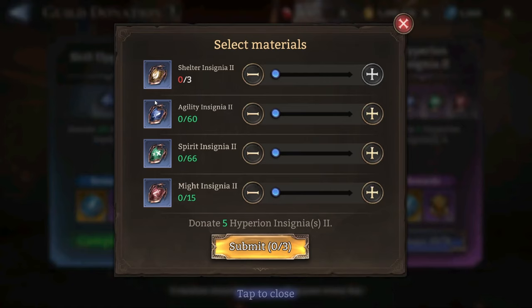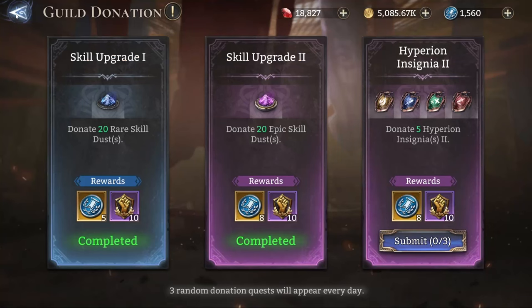So what does that mean? It means you can donate a total of 15 insignias of your choice. As you can see, I have zero brown shelter insignias, 60 agility insignias, 66 spirit insignias, and 15 might insignias. These type of insignias are a daily grind in the pantheon.